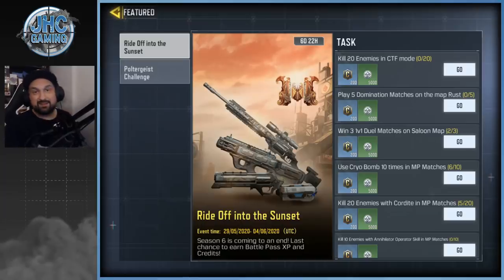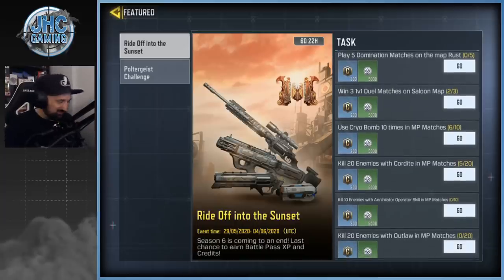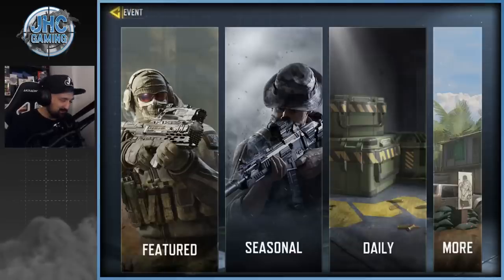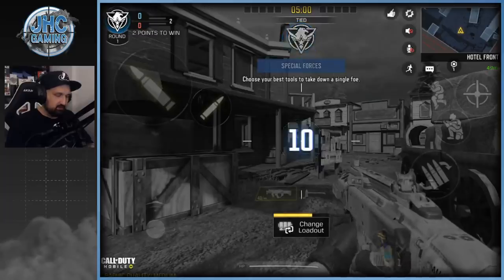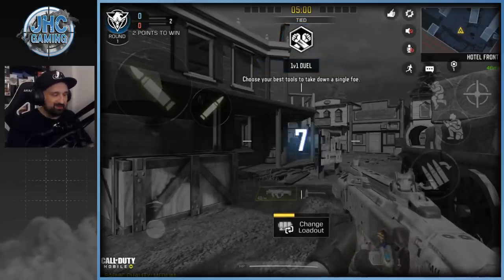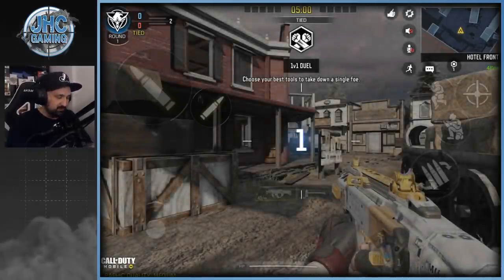Checking progress on the cryo bomb — we're at six out of ten, so one more game should be good. Cordite kills we got five. We didn't play another round of SMG. We need four more cryo bombs. I just need to win this one, because the rest I can finish in TDM or with bots.